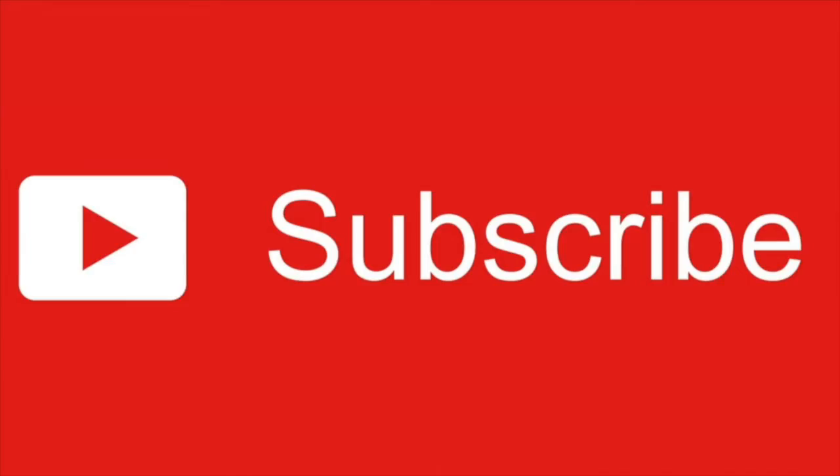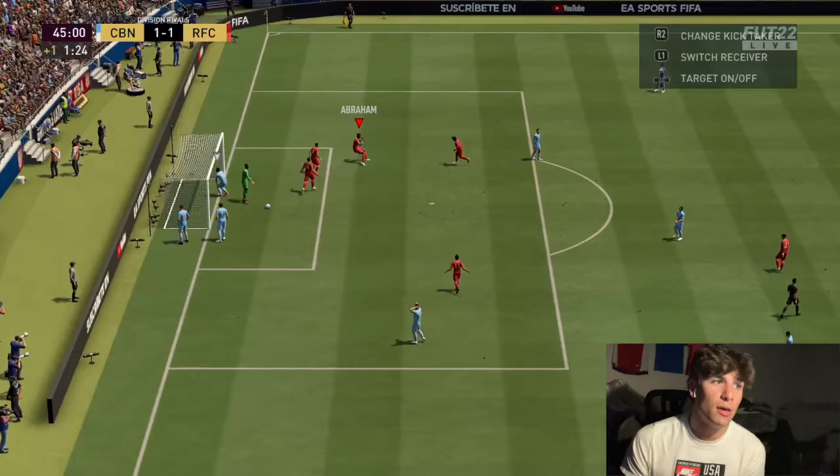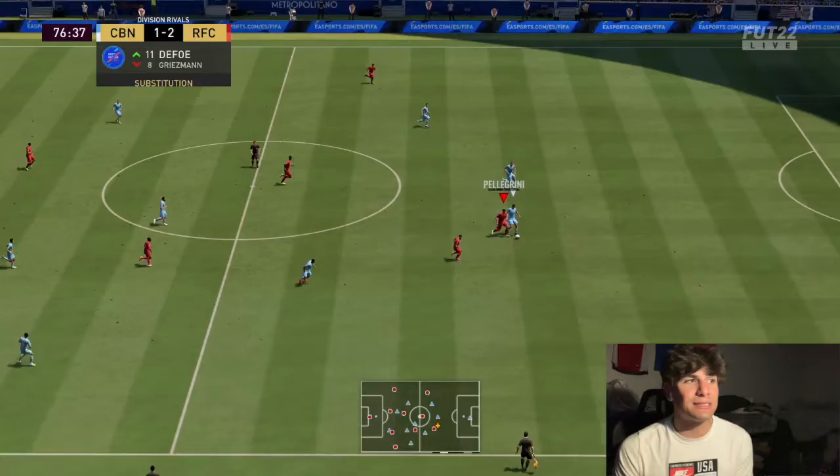He felt a bit clunky at first, but then I sort of felt him out and figured out his strengths, which was left stick - not so much skill moves. His skill moves felt a bit weird even though he does have four-star skills. Left stick was definitely overpowered, very solid. Fake shots were really good with this guy, and his positioning was very good - passing and moving.